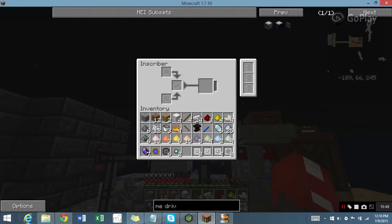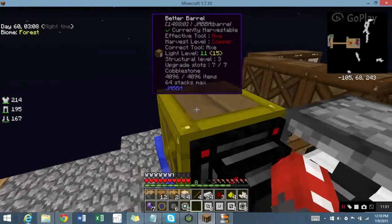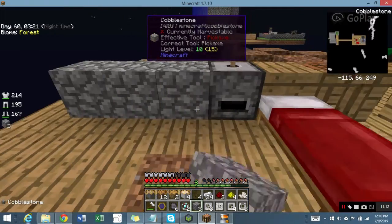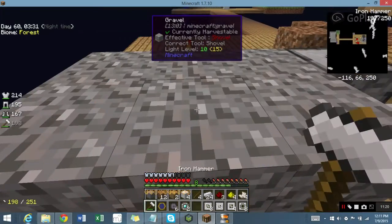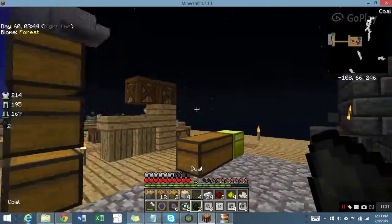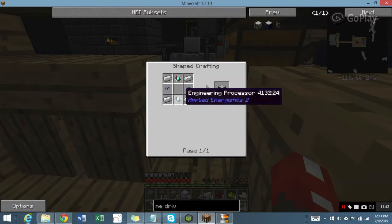I just need to make some Quartz Glass. I need to first make some Quartz Fiber, which needs six glass. Everything needs glass — this is ridiculous. Okay, so smelt that. Give me some coal. But the glass and cables and iron — not a problem.